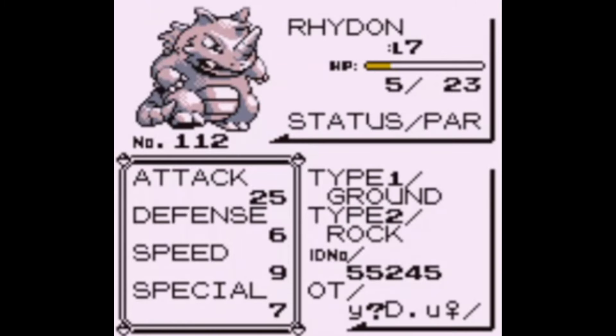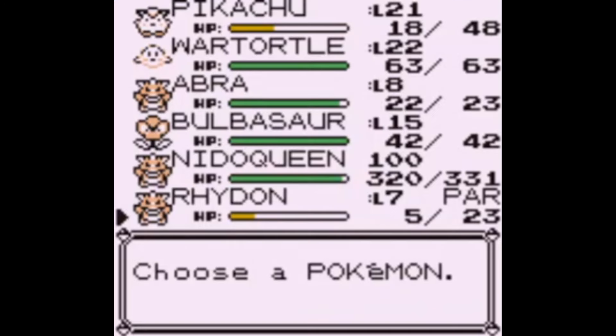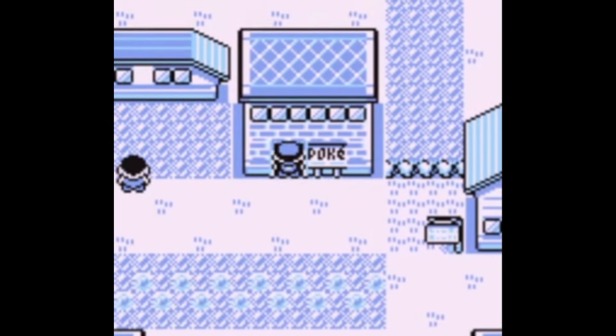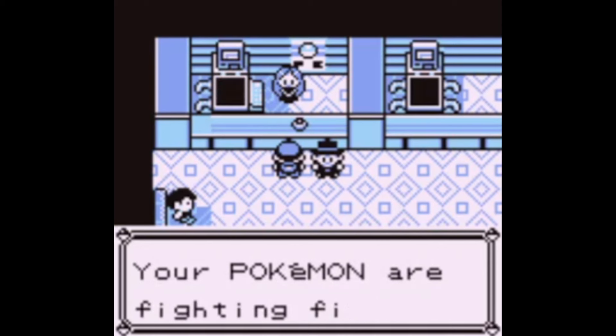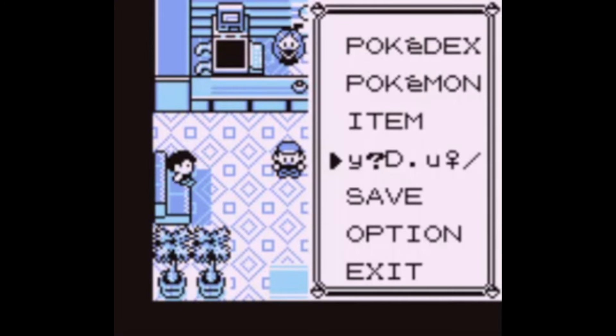So MissingNo becomes a Rhydon because of that. We can't use MissingNo quite yet, but if we do this glitch again - though we can't use Misty since we've beaten her - we can just find another MissingNo. It's not like the Yellow MissingNo where it takes forever and half the time crashes. If you want to get a MissingNo you just need a certain Special stat - I might link that below. One thing I want to show is that we've beaten Misty but not Brock, and I'm going to see how far I can go without beating Brock - to my knowledge it can be all the way until the eighth gym leader. That's all I have for now - thank you for watching and I'll see you next time!